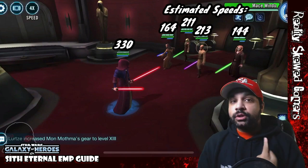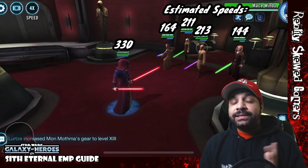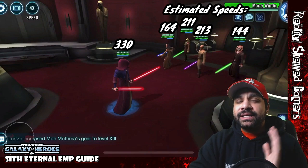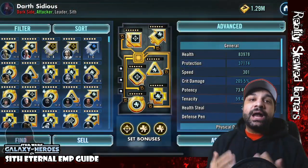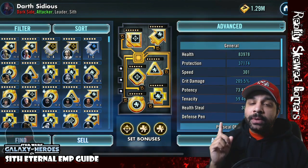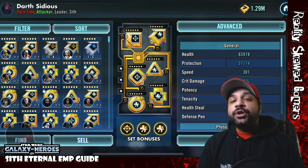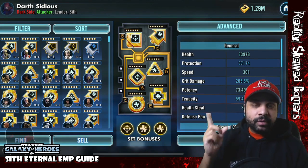Can you do this without the Zeta on Sidious? While we do not recommend it, there is potentially a way. If you don't have the Zeta, you do have to mod things differently. You'll want to get above 300 speed without a speed set, and load up on health, because that's what you get from the Zeta when potency converts to max health. You'll need very good speed secondaries to get above 300 speed.